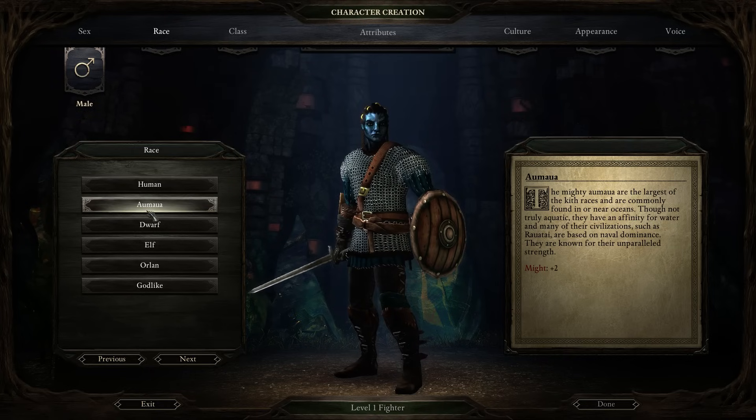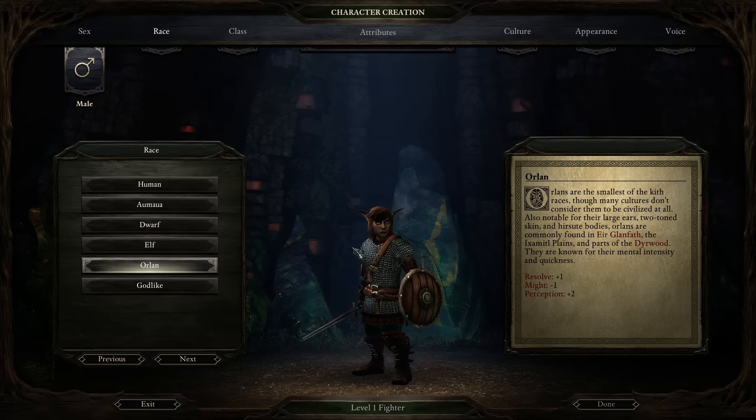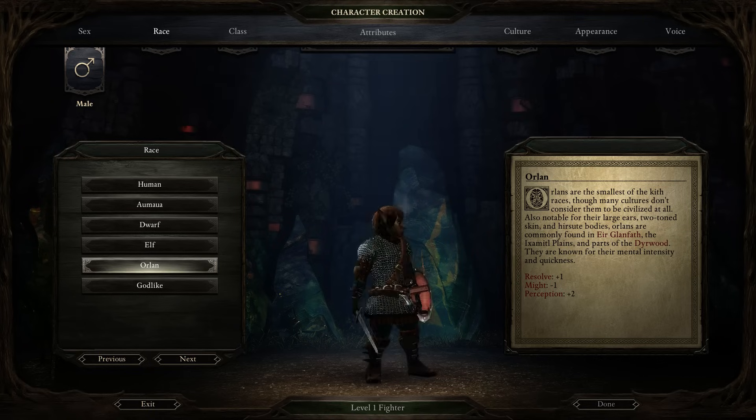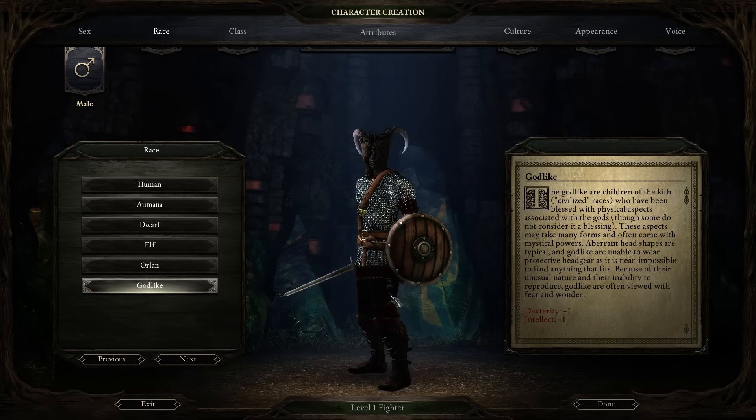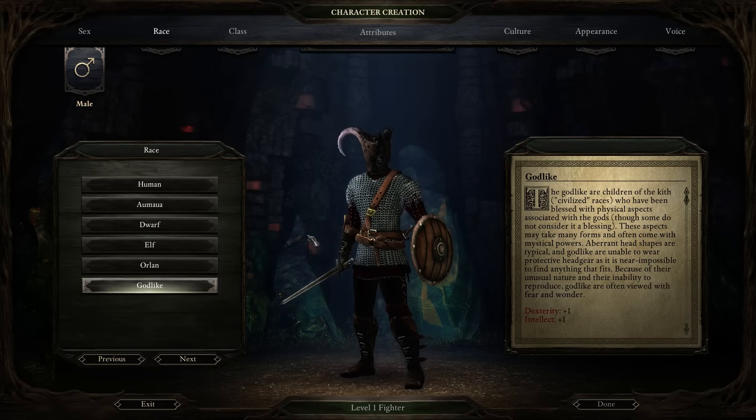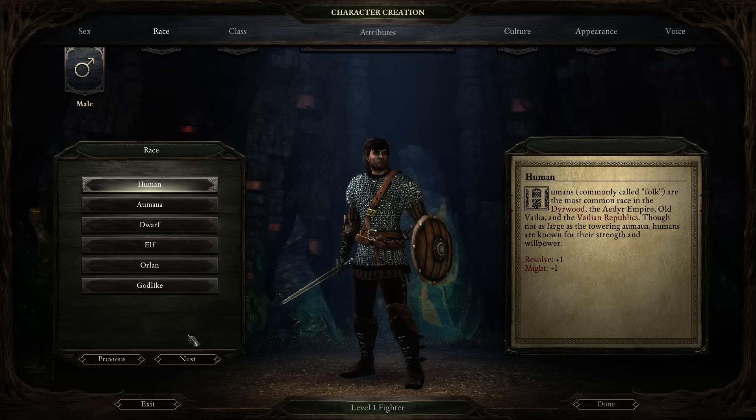Human, Aumaua — oh man, I better not make one of those because I'm not going to be able to pronounce them — Dwarf, Elf, Orlan, which is sort of hobbit-y ferrets or something, and then the Godlikes, which are kind of very, very weird. What's worth noting is for every race there are also some subtypes. As a human you choose Meadowfolk, Ocean Folk, or Savannah Folk. Aumaua you choose Coastal or Island — they're sort of aquatic people.